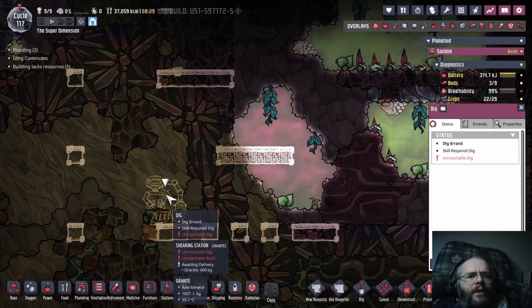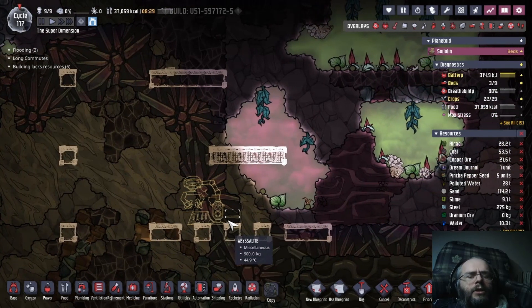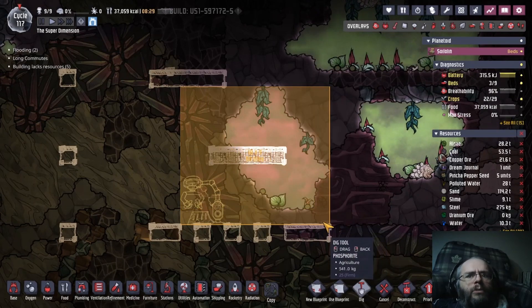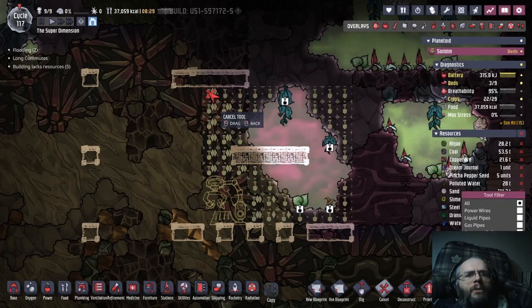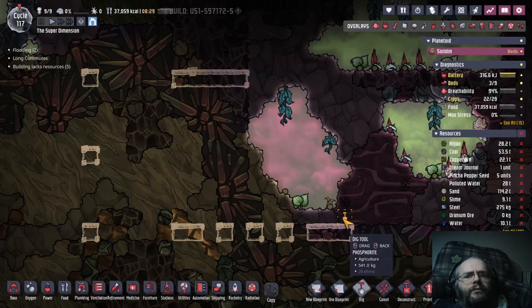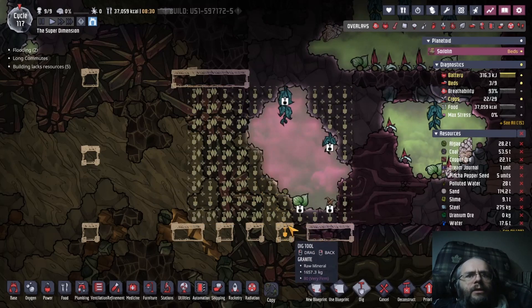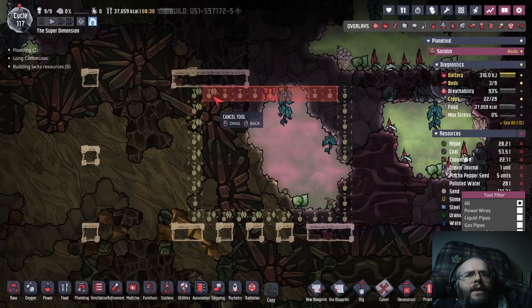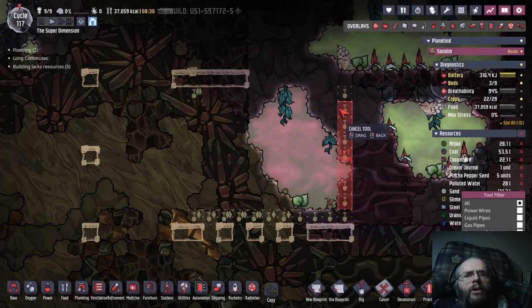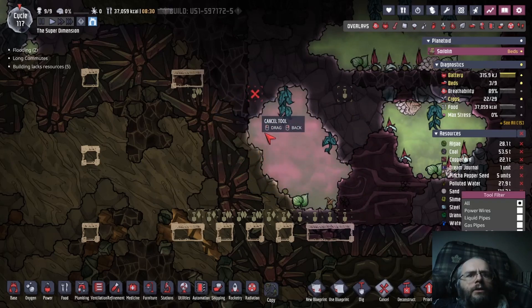I think this may even still be too far over. So I'm thinking this is going to be kind of the room — something like that. That's 99 tiles, but by the time I put the airflow tiles in, that'll knock it down a bit. I think that will work. Obviously I don't want to actually dig any of this out, but just so I can see the corners of the room I'll leave them in place.